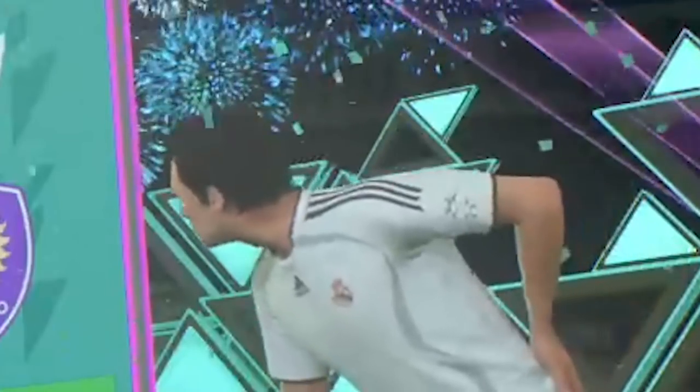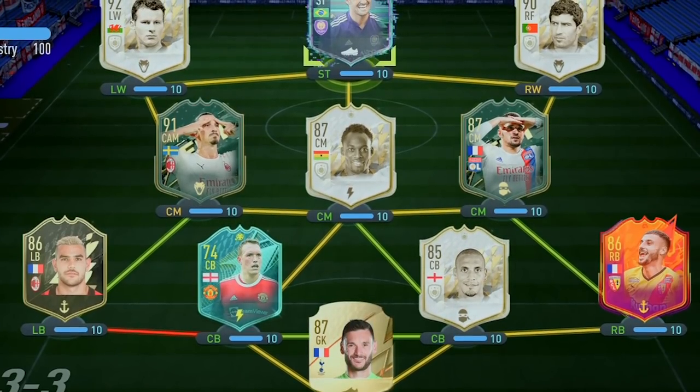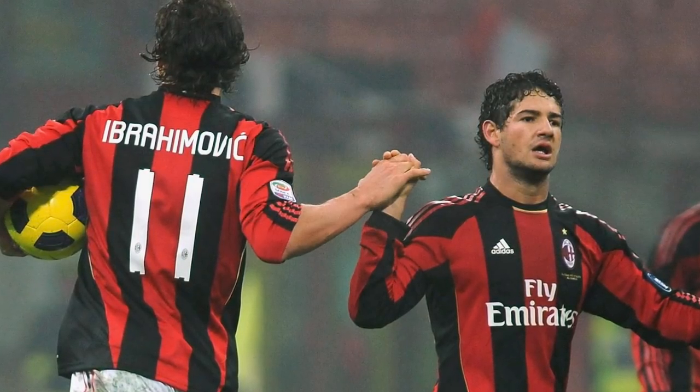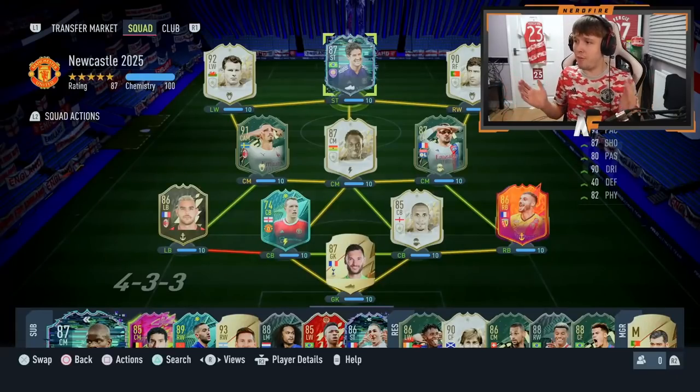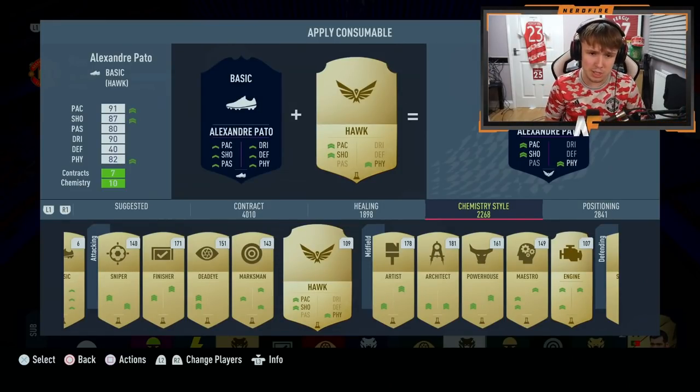Let's check him in our squad. Flashback Pato — wait, why is Pato's game face gone? Onto today's team: Lorisin in goal, Gold Klaus at right back, Fernandes right center back, Phil Jones left center back, Theo Hernandez left back, Ibra left center mid, Essien central, right center mid, Vigo right wing, Pato as striker, and prime Ryan Giggs on the left wing. We're doing a Flashback AC Milan link-up between Ibra and Pato — beautiful! For the chemistry style I'm going with Hawk — increases shooting, pace, and physicality.